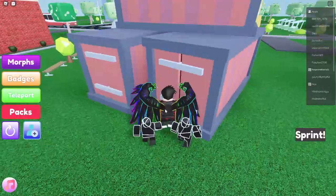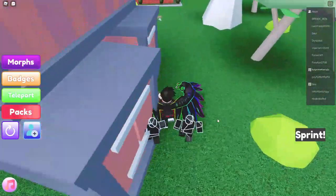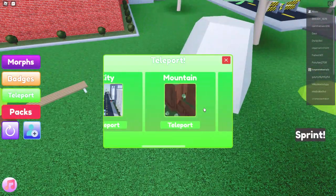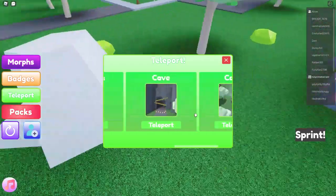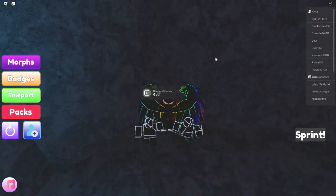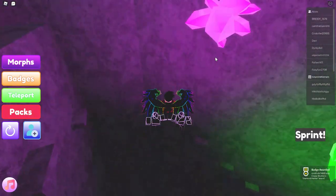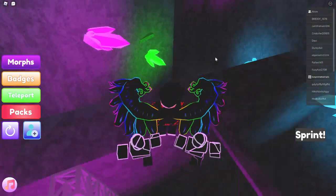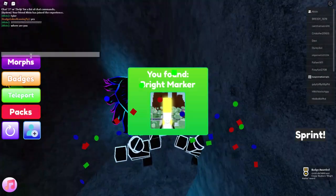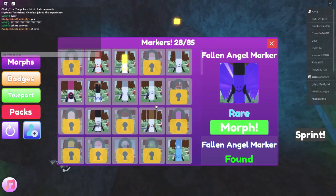I'm looking for markers — there must be something here, they wouldn't just put this here for show. Maybe a secret wall or something. Is there any new teleport? The cave — I don't want to go to the cave. Whoa, it must be the all-new diamond marker or the obby. Whoa, what's this — bright marker!